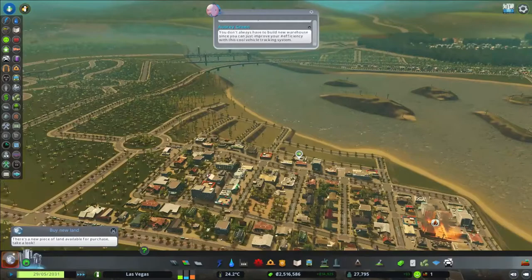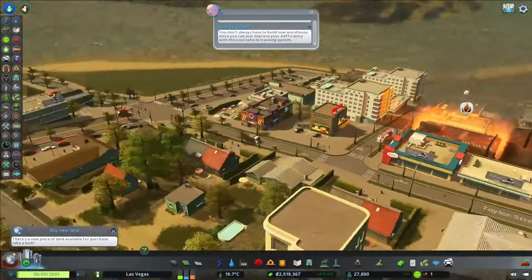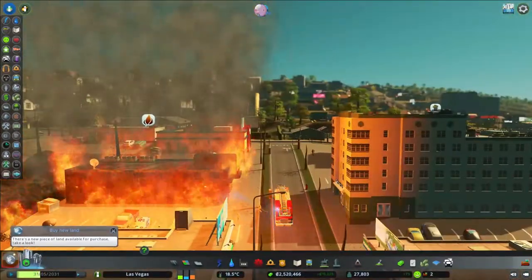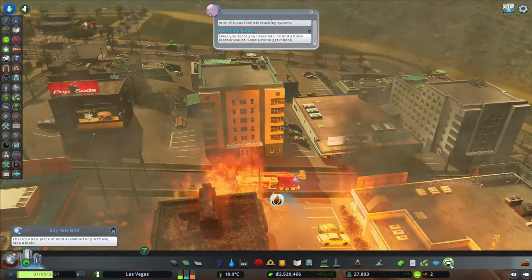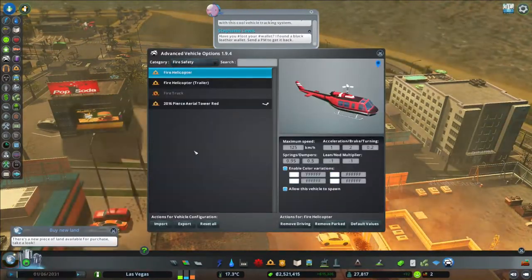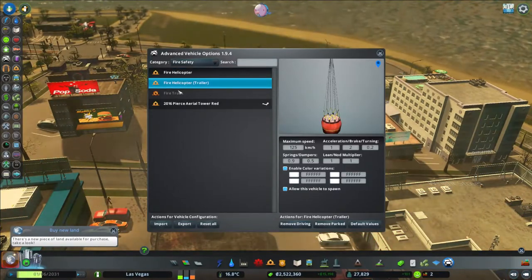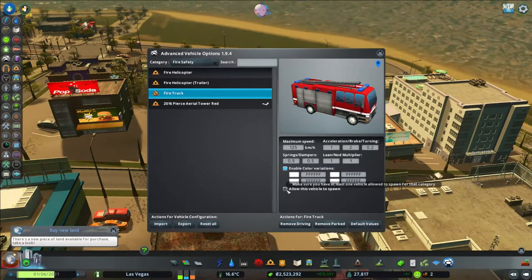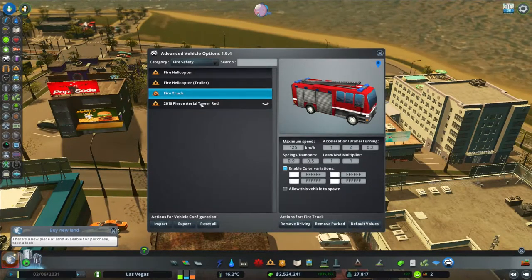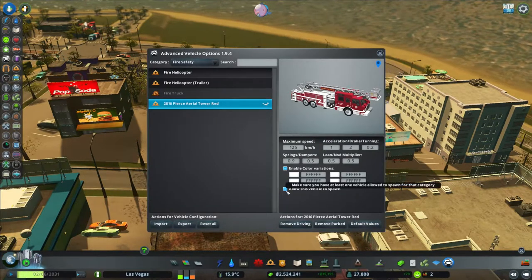Now they're happy — you can see the firetruck. This is one of my mods — I changed the firetruck, I downloaded it. As you can see, it's all here under fire safety. I disabled the original one, so you just click it and it will not respawn. Then click the one you downloaded from Steam Workshop.